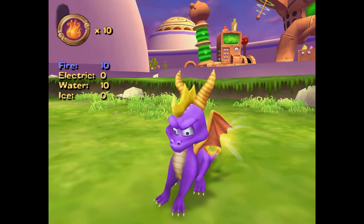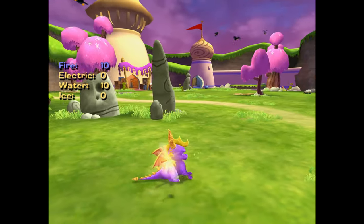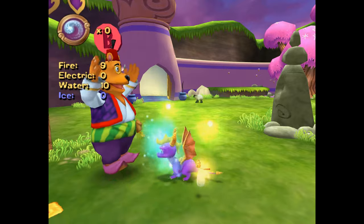Spyro gets stuck if you attempt to do this while switching to fire and water, probably because these breaths can be charged to launch farther, and this trick messes up that mechanic. But hey, this trick lets you use the two best breath ammos for practically free.